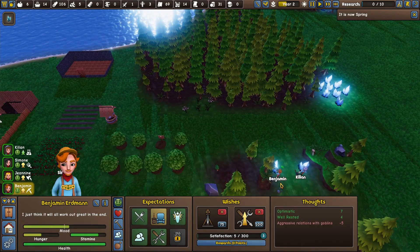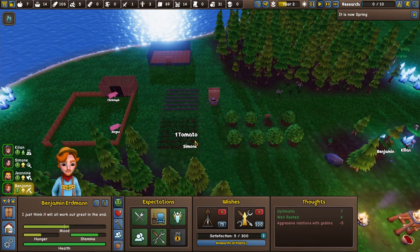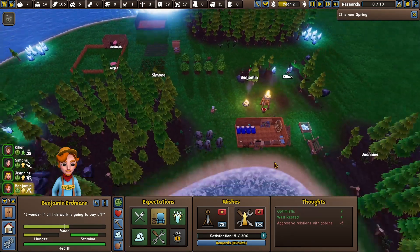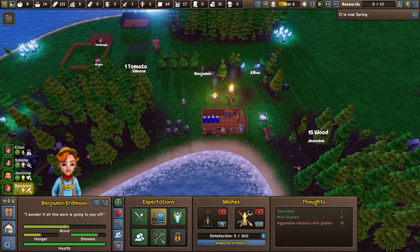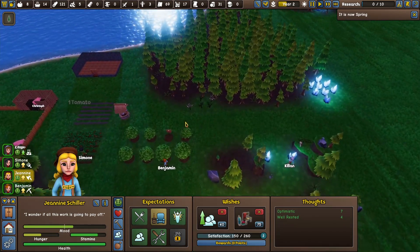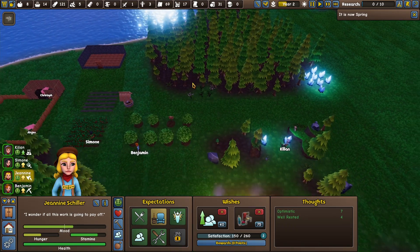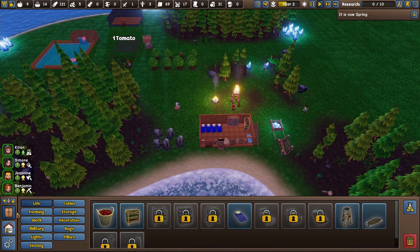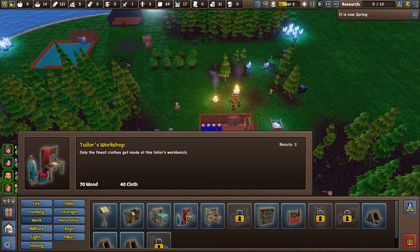In fact Benjamin, you can come up behind her and start planting. And Janine, I think you can come and pick some cotton. Now, can we build a tailor's workshop yet? That's what we're looking at here.